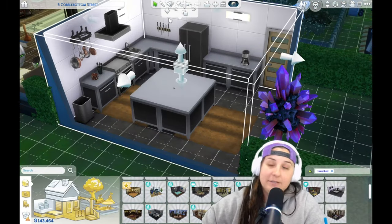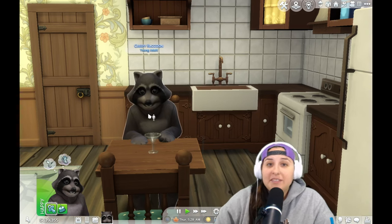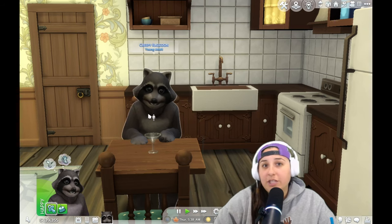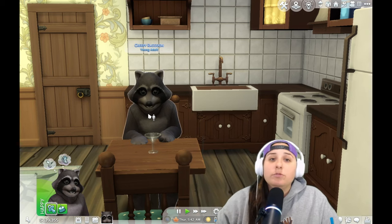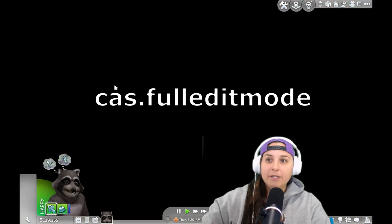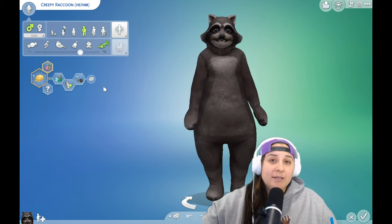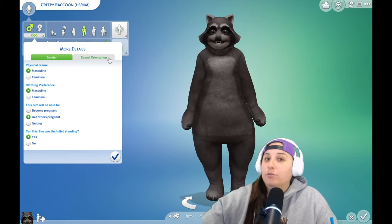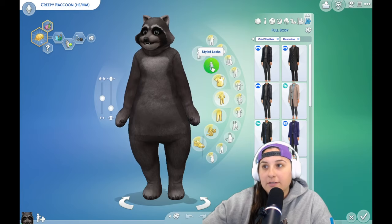One cheat I use all the time is cas.fulleditmode. When I'm creating scenarios, I need my Sims to have special abilities and characteristics — like when I was doing the occult challenge trying to marry every occult, I needed Grim Reaper to actually woohoo, because his default setting is not to. This allows you to click on your Sim and say modify CAS. From there you can edit everything about your Sim as if you were creating them brand new — new traits, new walking styles, gender details, sexual orientation details, and of course clothing and facial features.